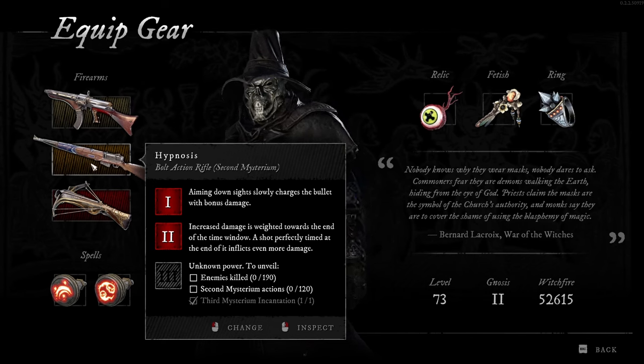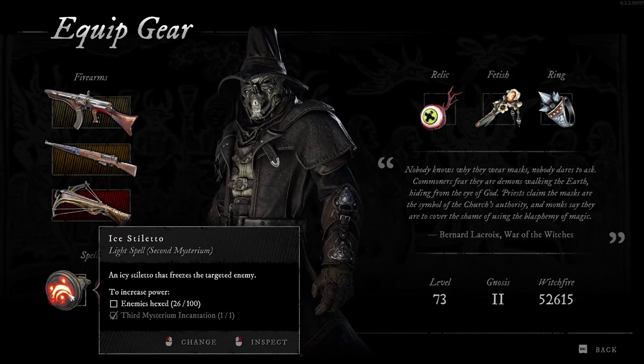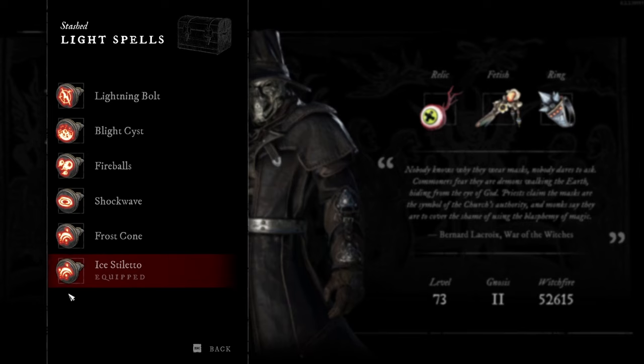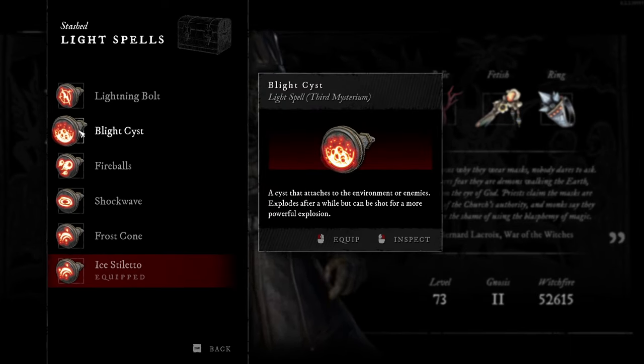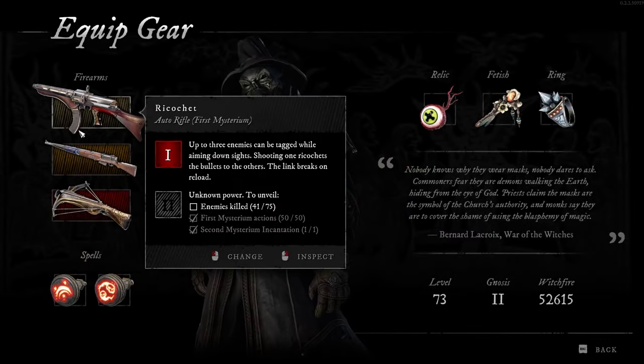I may end up trading out Hypnosis for something else — I don't know that it's been my favorite. I think it's cool and some of you will find it very helpful, but I don't know that it's my favorite yet. And this one has been interesting, but I don't know that I like it better than my Blight Cyst. I really think the Blight Cyst, out of all of them, is my favorite. I know some of you really favor the Frost Cone — I like that as well. My favorite is still the Blight Cyst, for now.